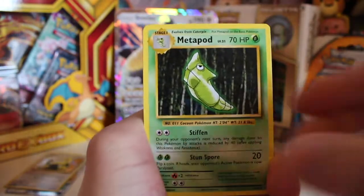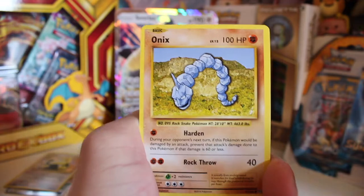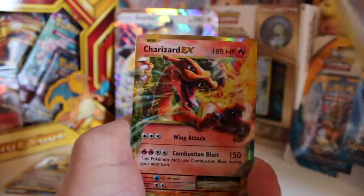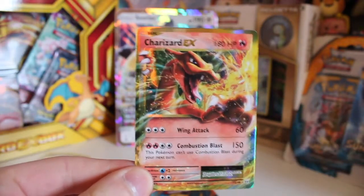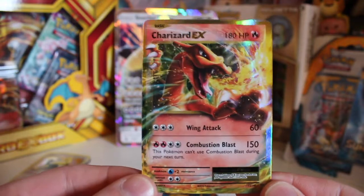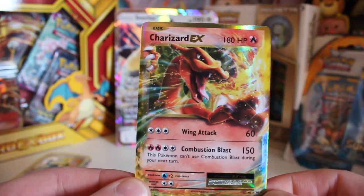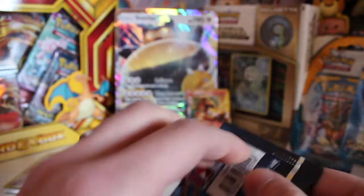We've got a Venusaur Spirit Link, a Metapod, a Charizard Spirit Link, a Voltile, a Fairy Energy, Onyx, Staryu, a Dojo, and a reverse Pidgeot Spirit Link. Our rare is... Charizard EX! Happy days! It wasn't the Full Art, but it's a card I didn't have and it's a Charizard — you beauty! Oh yes, look at the gold rim as well, just beautiful. Charizard EX, you are just beautiful. I don't think we'll get the Full Art Charizard now, but we got a Charizard of some sort which is absolutely brilliant. I'm glad we found a Charizard card pretty soon.